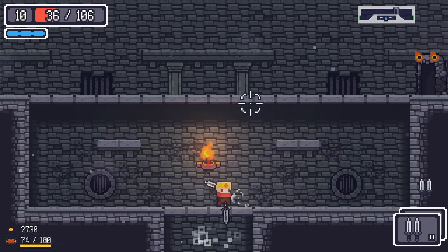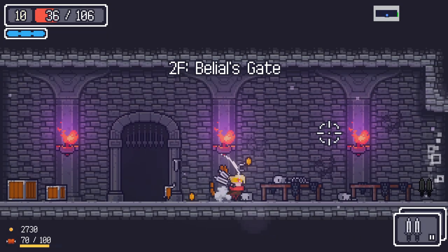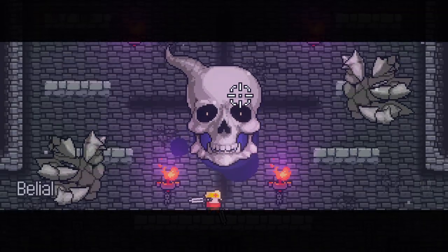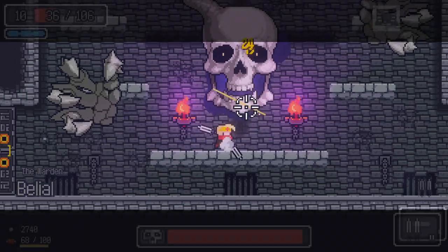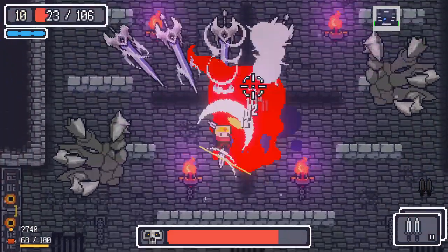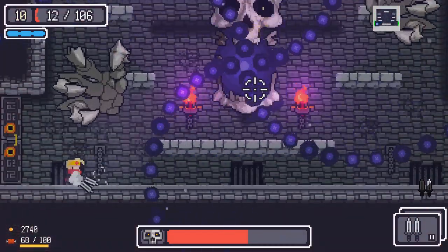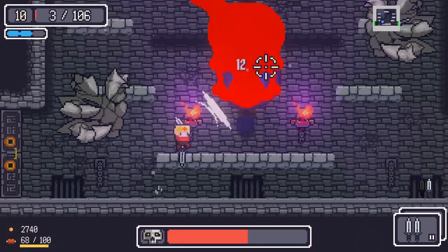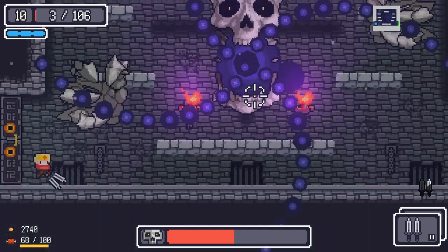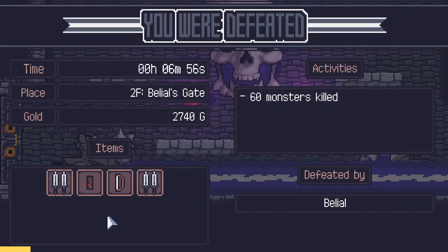We might be in trouble just a little bit here. So we've got our boss — we might be a little in trouble here. I'm really hoping not, considering how much we spent on all the food we bought this run. But at the same time I do think we're going to have a little bit of trouble, because we just lost a lot of very important HP. And I don't know how to dodge this attack still — you can't dodge through it, so I really don't get it. Stop doing that attack. How do you dodge this? It just feels like guaranteed damage.